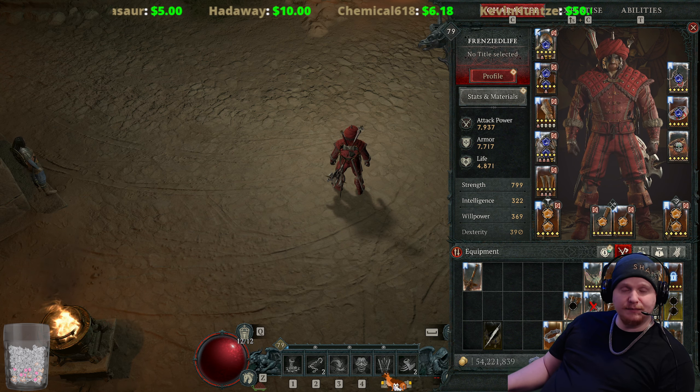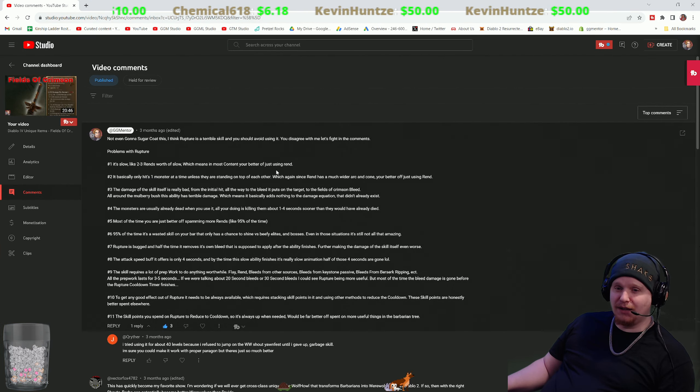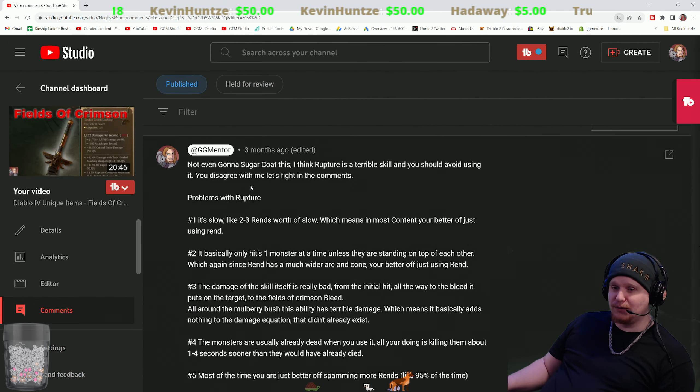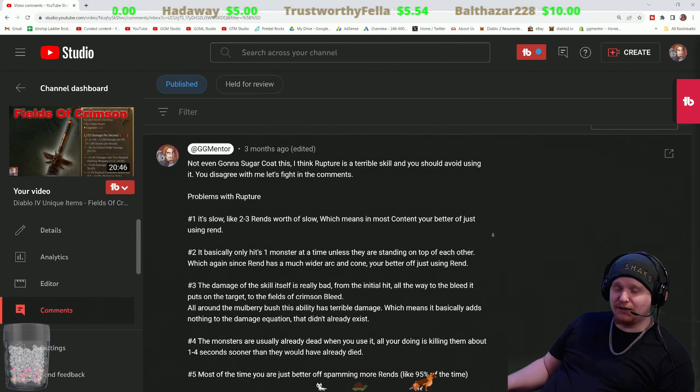I know that sounds cocky, but let's go over my comments on the original rupture ability, shall we? Because I feel like this is pertinent to the conversation. I said, not even going to sugarcoat this — I think rupture is a terrible skill and you should avoid using it. You disagree with me? Let's fight in the comments.